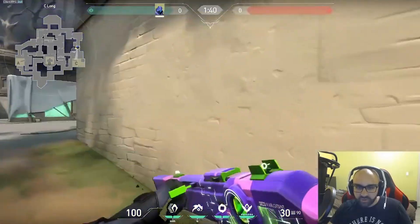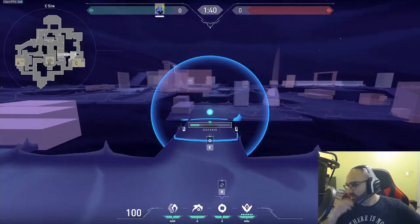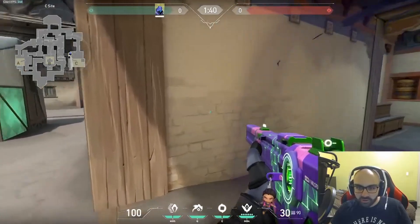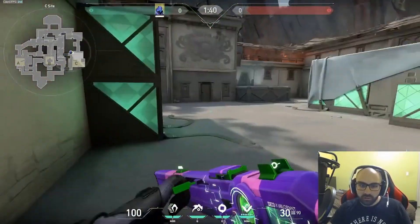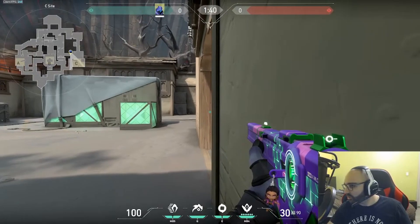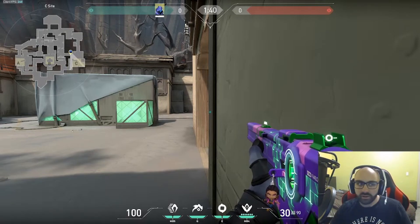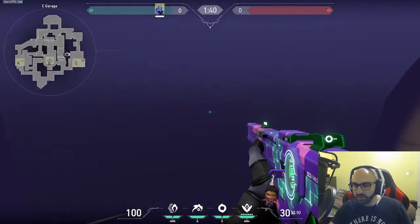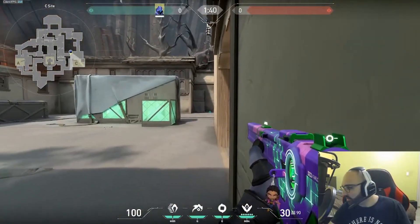Attack smokes should always be on garage, and when you smoke a hallway you want to smoke a little deeper — in the doorway. What a deep doorway smoke does is prevent them from flashing out effectively. If your smoke is in the doorway and a Phoenix flashes, his flash will hit the wall and the defender won't even get flashed. They waste a flash that doesn't hit anybody, and the defender still knows someone's coming because they heard the flash. These principles apply to every controller agent.